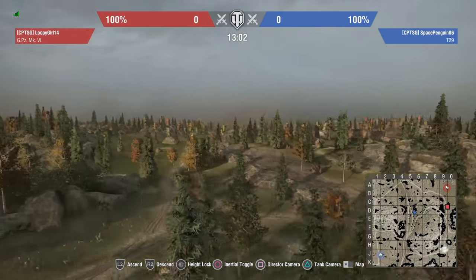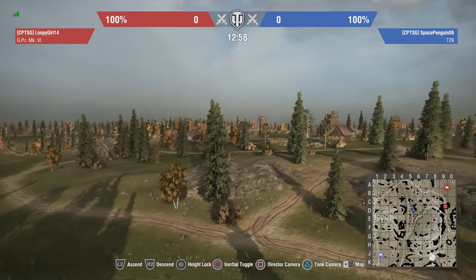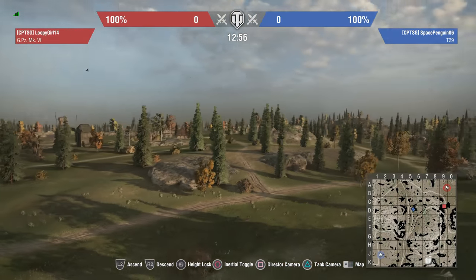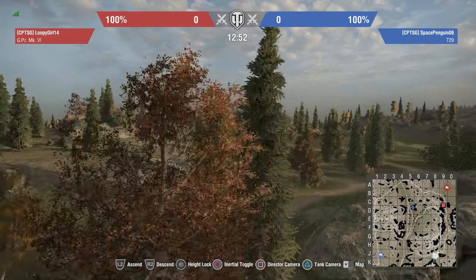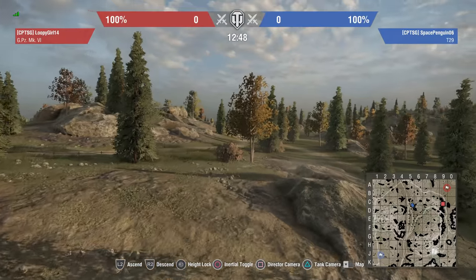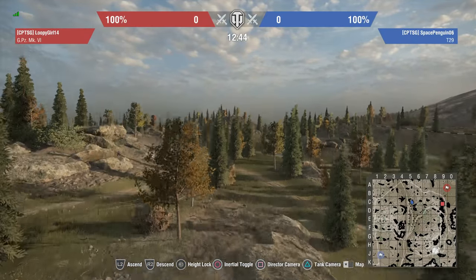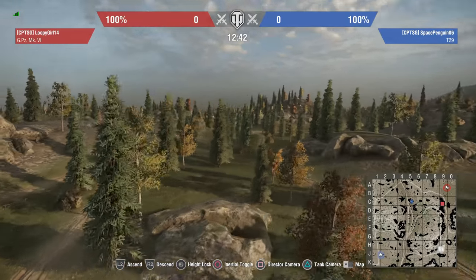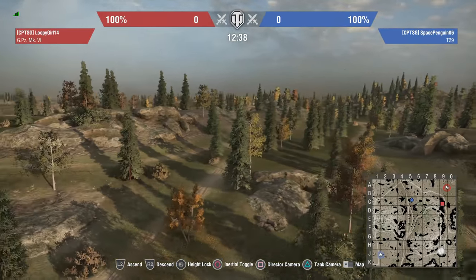Coming from the southern spawn along that way, you've still got a bit of cover to stop yourself getting spotted quite as easily until anything gets close. There are a couple of good places to go hull-down, especially for T-29s - there are all these little rises and rocks that can give you a bit of cover. Lots of rocks that you can actually side-scrape off and use to go hull-down behind.